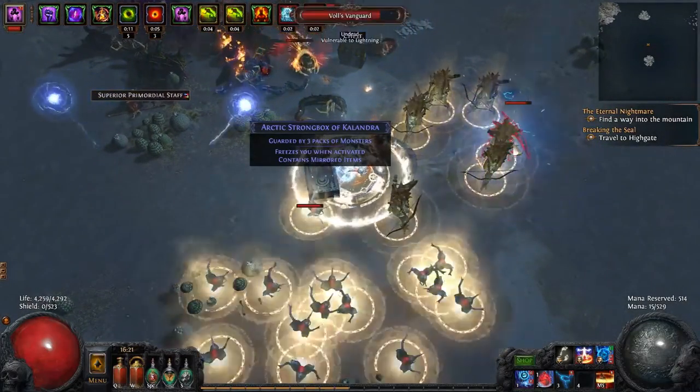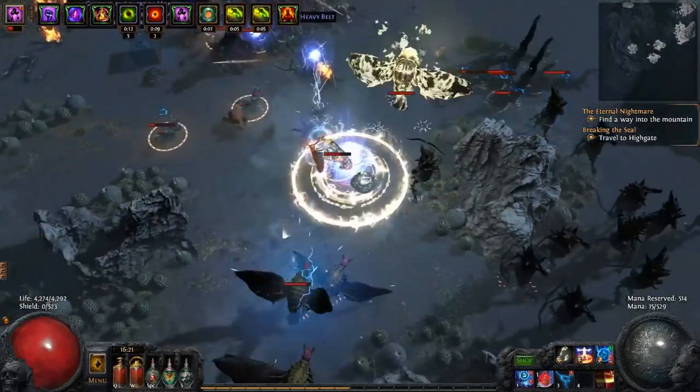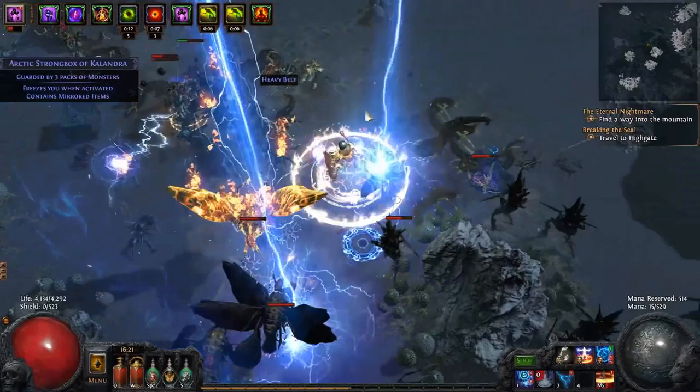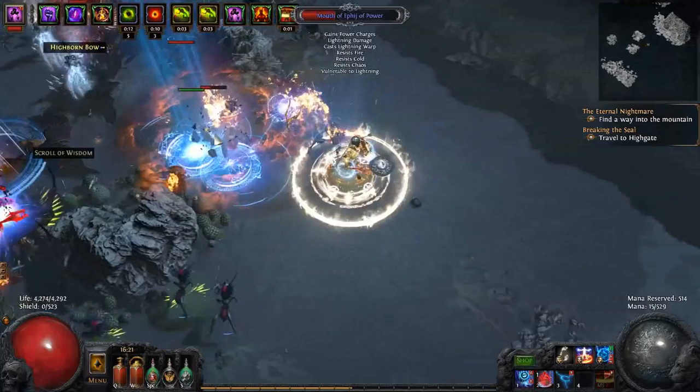Just mana-based casters feel really awkward, especially when we're talking about one-month races like the one-month flashback hardcore race this character is in at the moment. Getting your mana-based caster up and running and feeling really good takes quite a long time. So I wanted to play something that kind of hangs out over in the life/armor section of the tree — make a melee-style or Marauder-style character that was actually a spellcaster, and Iron Will lets you do that.